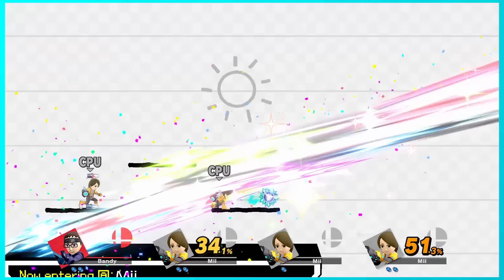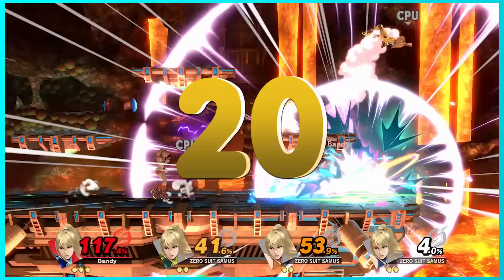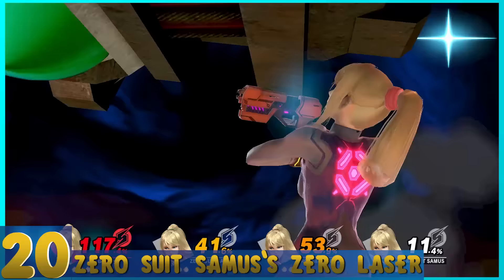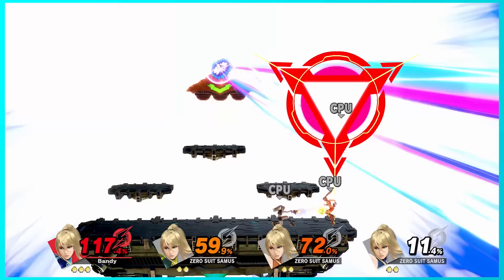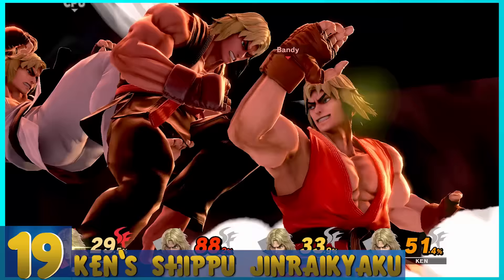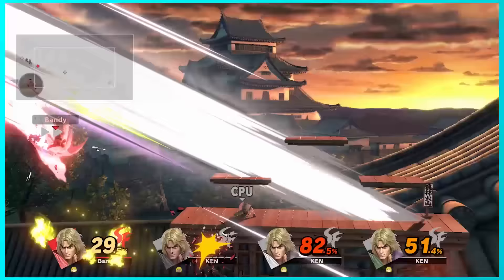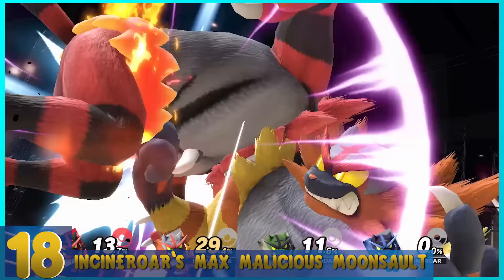22. Mii Gunner's Full Blast — Your Mii shoots generic lasers, but they're surprisingly stronger than expected, and the blast range is a nice meaty size. 21. Snake's Covering Fire — He aims a reticle at his opponents and shoots five missiles. What's nice is they'll fire even if you can't lock on. It's a devastating Final Smash. 20. Zero Suit Samus's Zero Laser — She hops on her gunship, aims a cursor at her opponents, and fires one long laser blast. The end of the laser is the most powerful part, and it's a pretty satisfying and solid attack.